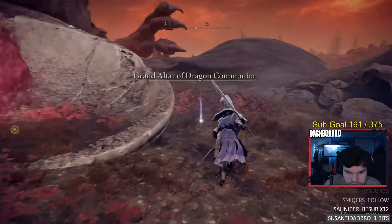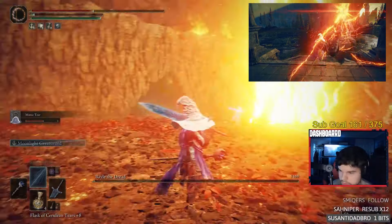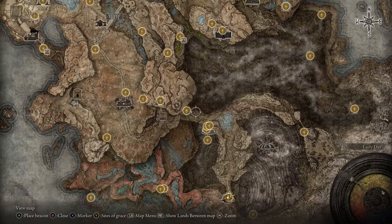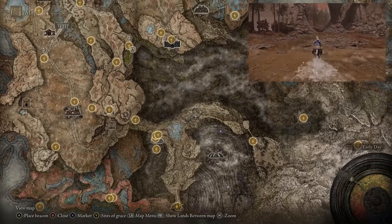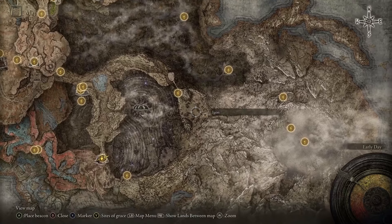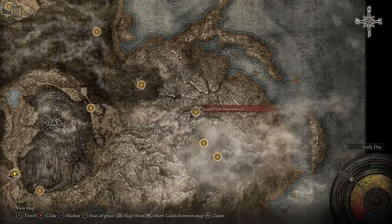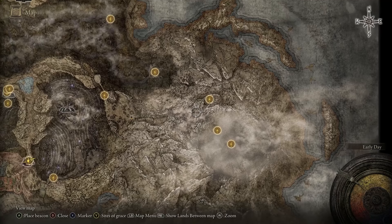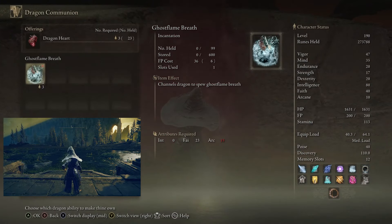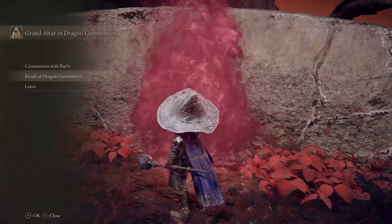Bailey's Incantations can be found at the Grand Altar Dragon Commune Site of Grace. Once you defeat Bailey, travel back and use his heart to get either his Tyranny or Flame Lightning Incantation. To get to Bailey, go from the Dragon's Pit Terminus Site of Grace, make a left at the fork past the sleeping dragon, and follow the straight path to the Foot of the Jagged Peak Site of Grace. Continue up the rock climbing sections past a couple boss dragons to reach Bailey's arena. You can also do the Ritual of Dragon Commune to get the Ghost Flame Breath Incantation — you need three dragon hearts, which you should easily have by this point.